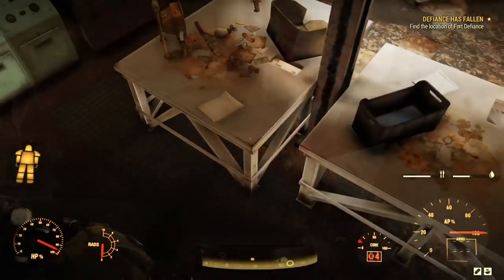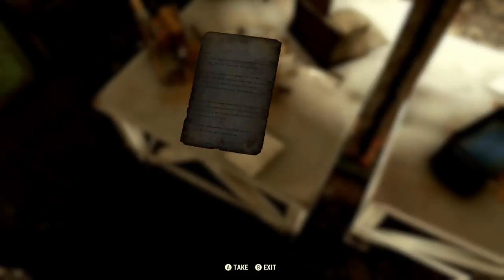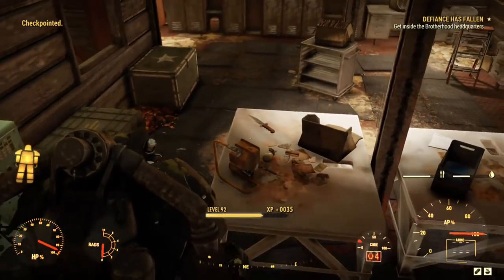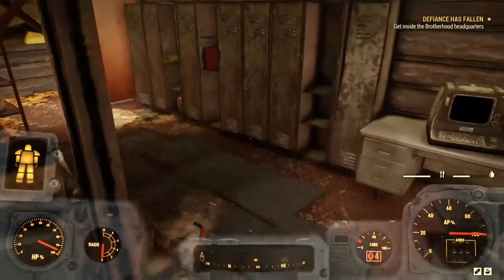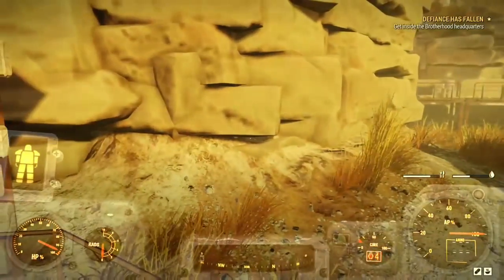We can go ahead and finish looting the room and find the letter that we're looking for. Once we read this letter, our quest line will update. Because of reading the letter, we've now discovered the location of Fort Defiance. The quest will now say: get inside the Brotherhood's headquarters.